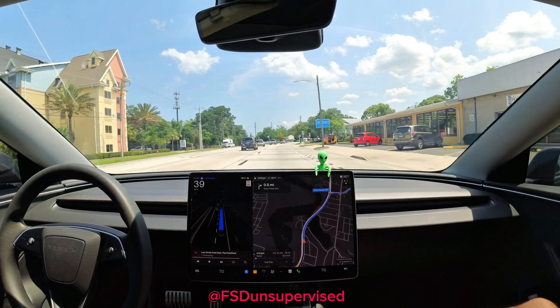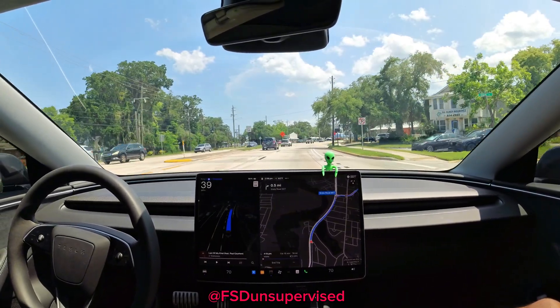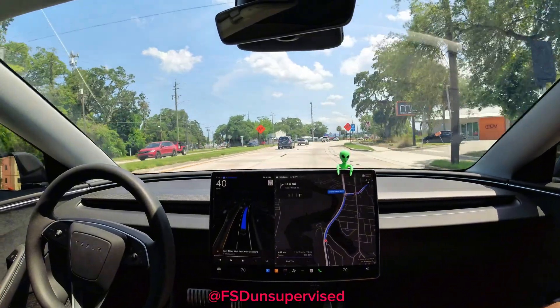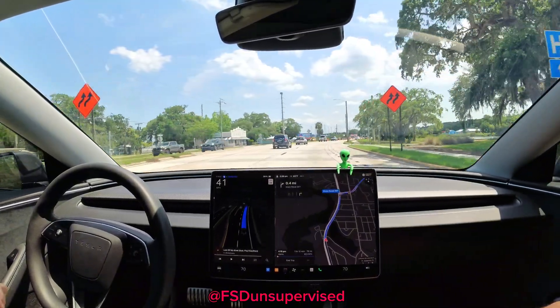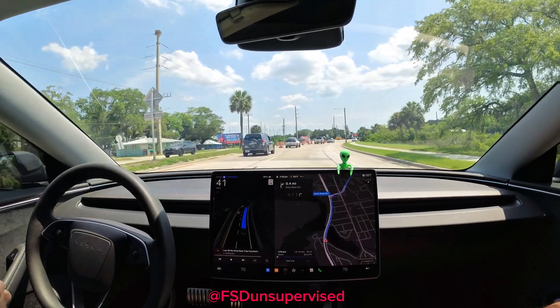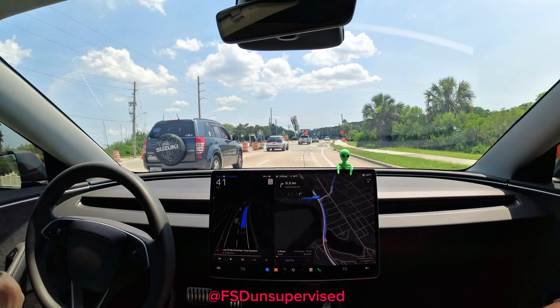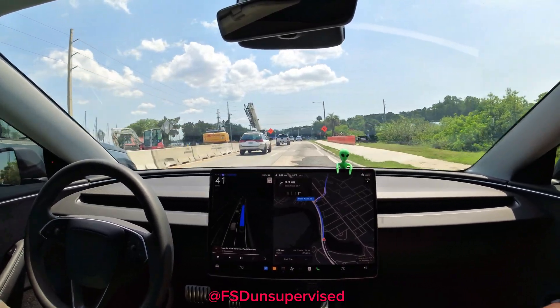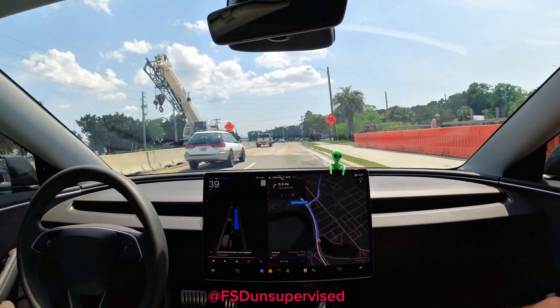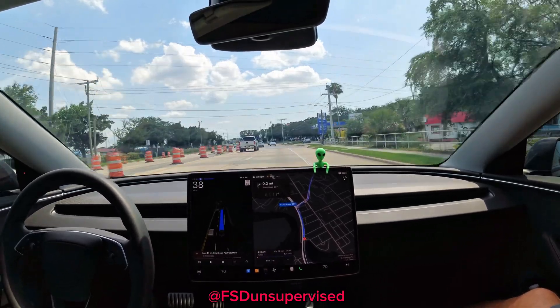Yesterday we went to Sorrento, Eustace, and Grand Island — that ended up being a bunch of rural routes and a bunch of highway driving, so nothing new for FSD to do there. Today we went to Palm Coast, which was basically some suburban driving and highways, and now today we are in St. Augustine.